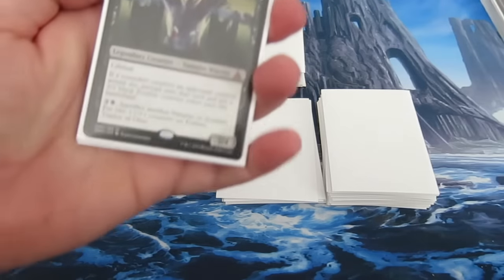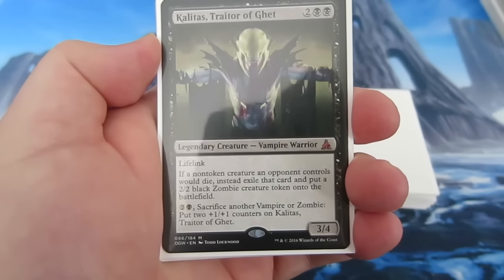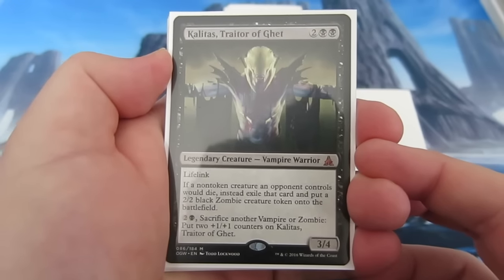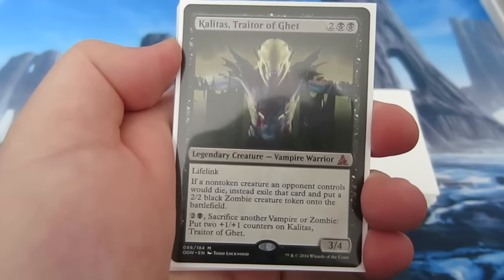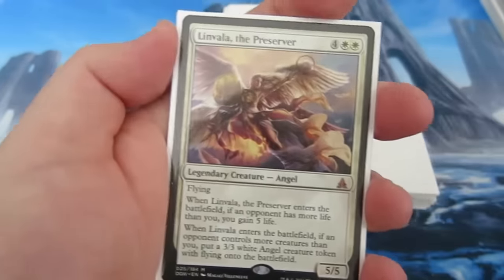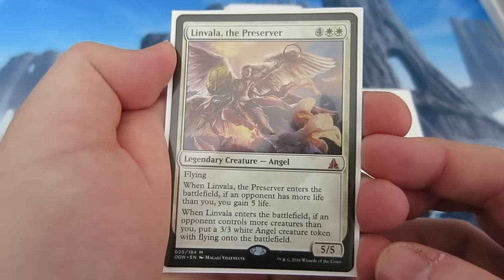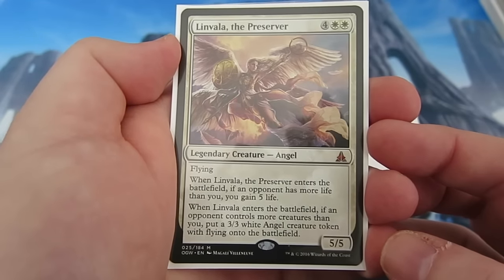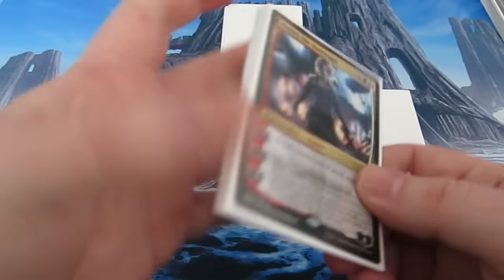We'll start with the creatures — we don't run many creatures but they are very good. We run Kalitas, Traitor of Ghet — absolutely brilliant card, just wins your games. It costs four to come down as a 3/4 with lifelink; if a creature an opponent controls dies, you get a 2/2 black zombie, and you can sacrifice them to put counters on. We run three Kalitas. Our only other creature is Linvala, the Preserver — four and double white. It's a 5/5; when it enters the battlefield, if your opponent has more life you gain five life, and if they have more creatures you get a 3/3 white angel.